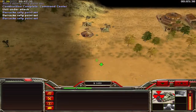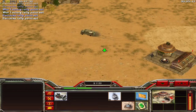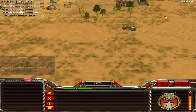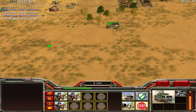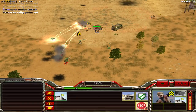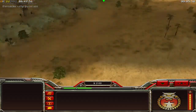Now burning down his oil derricks to make sure his money income gets lower. He's put some troops on the top - he wants to prepare an attack on my base but I have a listening outpost here. You are not getting my base, I will make sure of this. My army is doing fine.